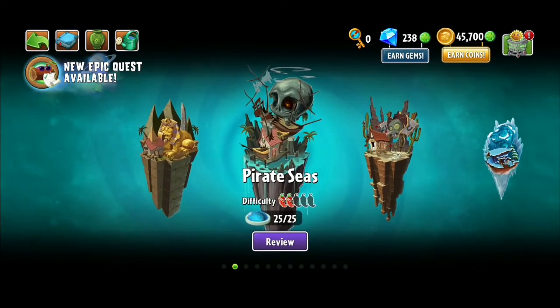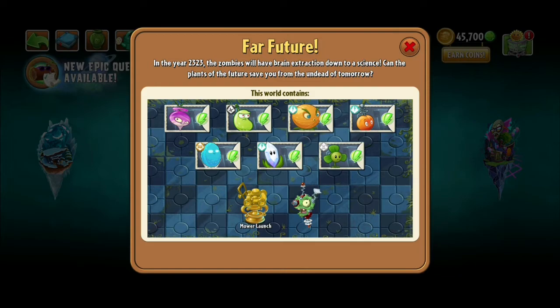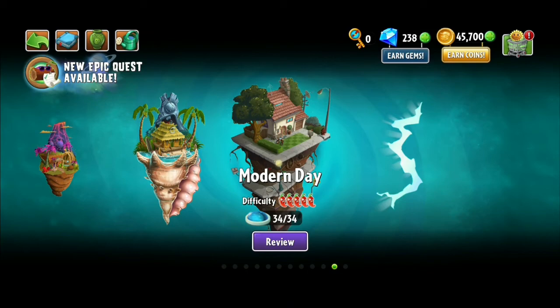If you're new to the game and have keys and don't know which world to open, go to Far Future — every single plant there is amazing. Blover, Infi-nut, Laser Bean, Citron, Magnifying Grass, and E.M.Peach are all great. These are the best non-premium plants in the game. If you enjoyed, please leave a like and subscribe — it really helps. Thanks for watching, peace out.